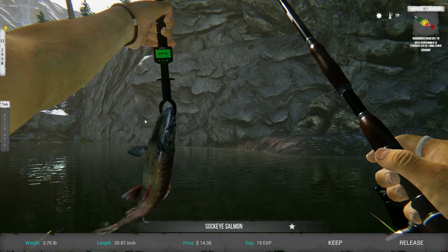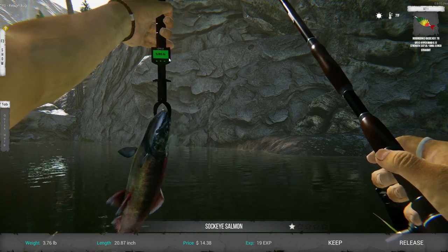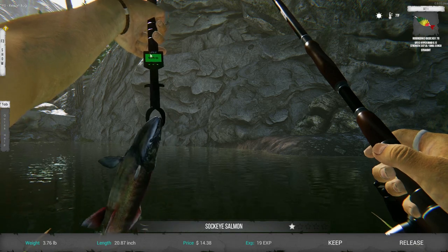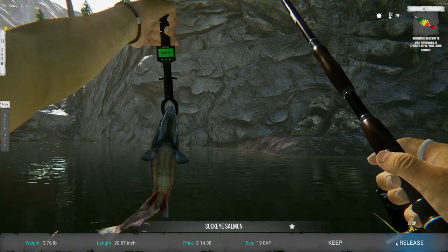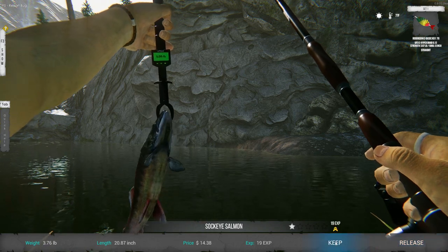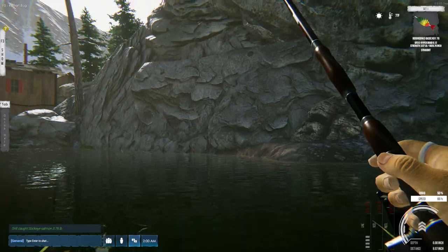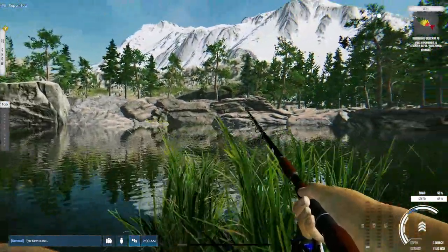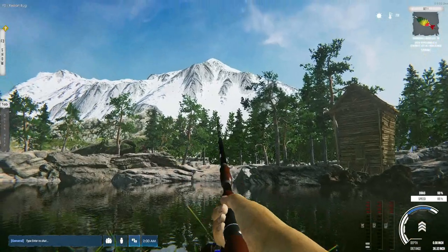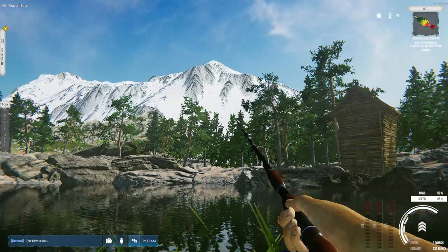Nice - 20 inches, 14 dollars. 3.7 pounds - oh it's dangling, going up to 3.9. Keep for 19.29, release for 14 - but that could pay for another lure if I have to buy one. All right, that worked out well! This game is very satisfying.